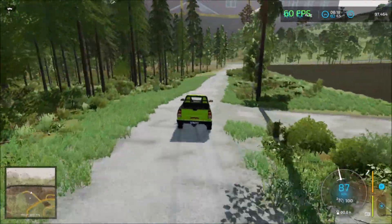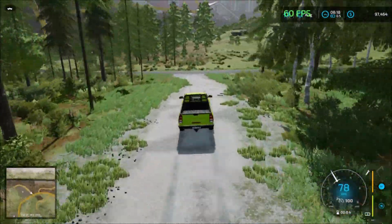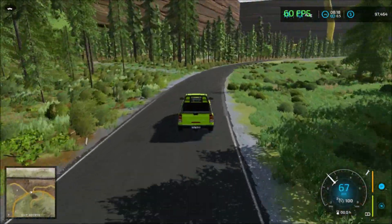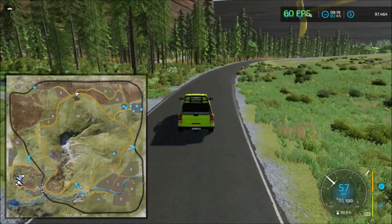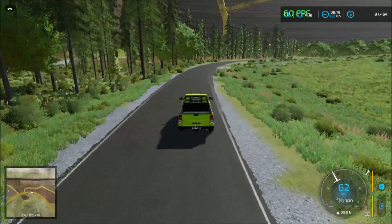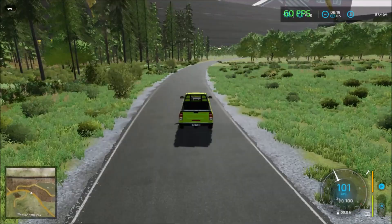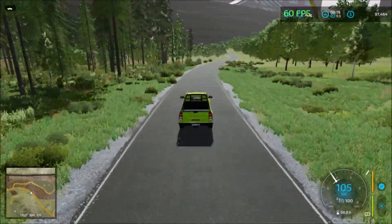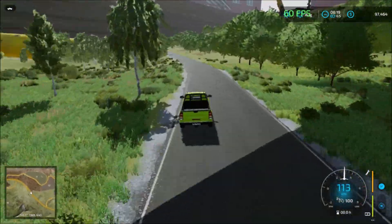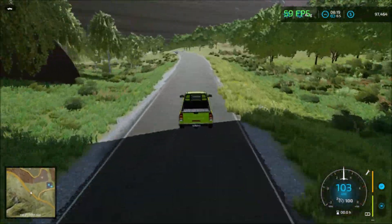So yeah, continuing on. Let's see if there's anything else on the road — nope. That road just takes us to fields 11 and 12. The road we just passed goes to the left on the other side — fields 11 and 12. It's a different type of map.